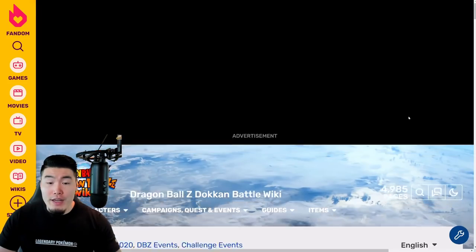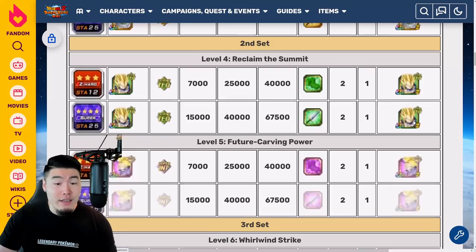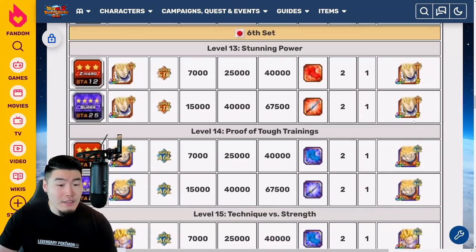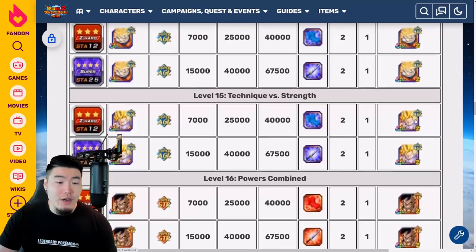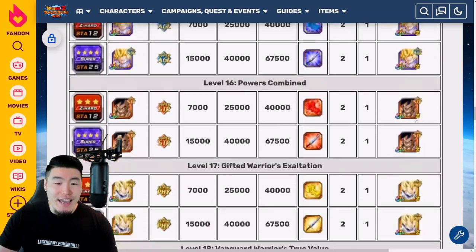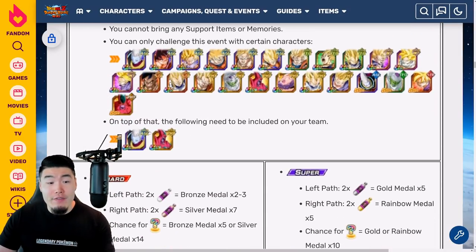Once again, you're getting these medals from the Hero Extermination Plan Extreme Z area. Let's take a quick look at that right now — it's this event right here. We're looking at stages 13 and 14 respectively. As far as the units you're allowed to bring, you do have to have the AGL Whis Dokkan Awakened as well as the PHY Hachiyack Dokkan Awakened on your team to run the event, so make sure to get those from the Hero Extermination Plan event.